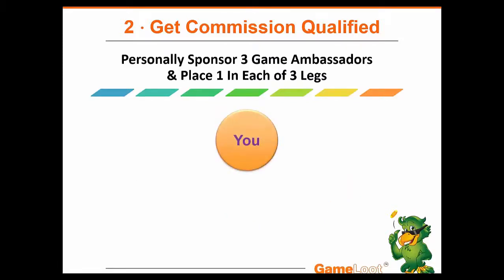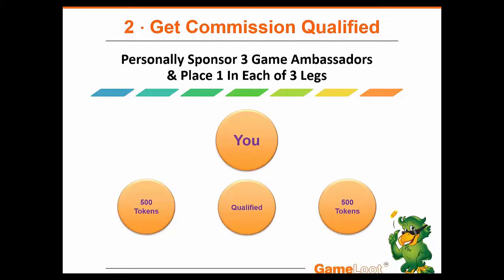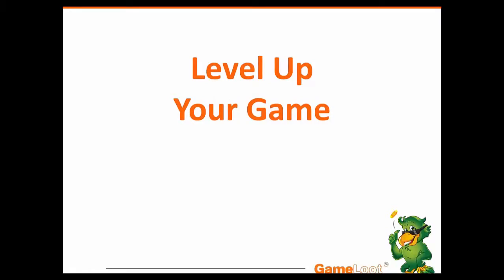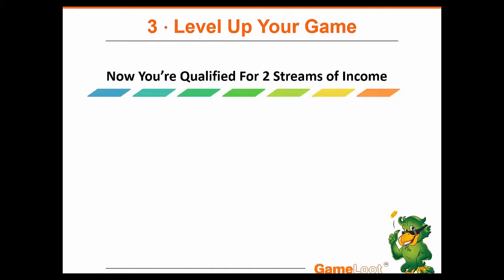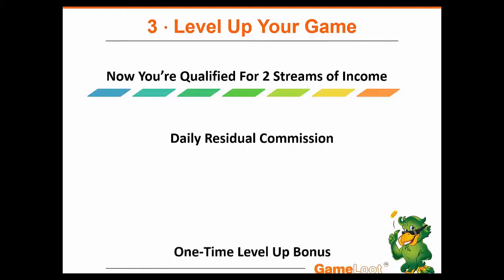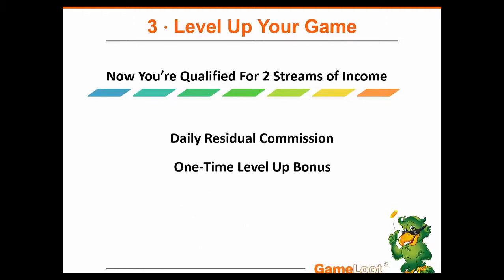To recap: you become a game ambassador, sponsor one person in one leg, a second game ambassador in a second leg, and that third game ambassador gets you compensation plan qualified. The moment you sponsor that third person, you are level one and qualified for two streams of income: daily residual commission — every single day you receive a commission based upon the value of your network — and a one-time level-up bonus.